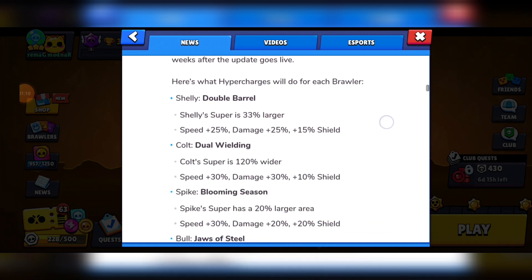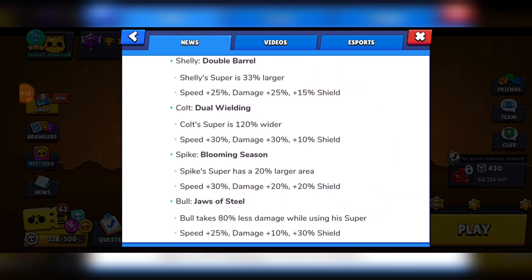Here's what their Hypercharges are. Shelly has Double Barrel, where her super is 33% larger, meaning 33% more bullets are fired from the super. Colt has Dual Wielding, where his super is now 120% wider, meaning Colt shoots an extra column of bullets from his super.